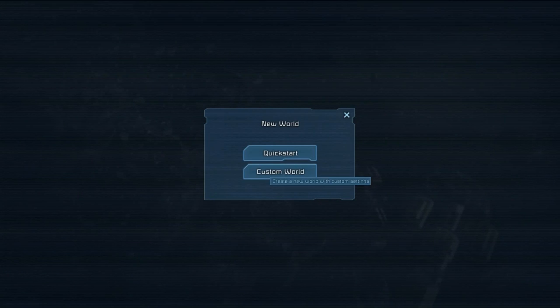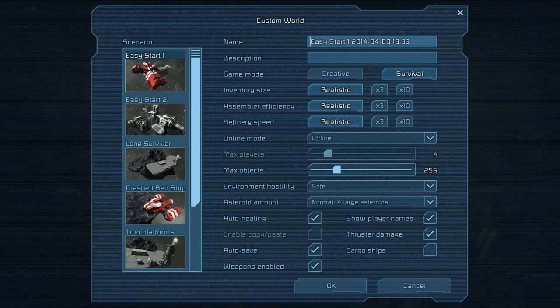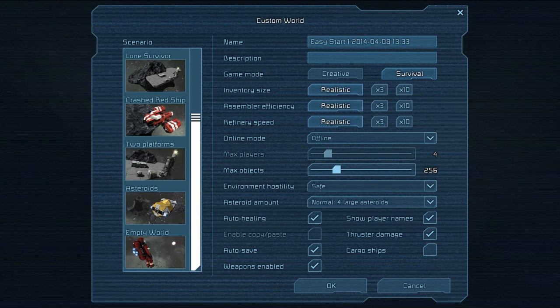I'm going to go to New World, let's go to Custom World. There's Easy Start 1, Easy Start 2, Lone Survivor, Crashed Ship, Two Platforms, Asteroids, and Empty World.